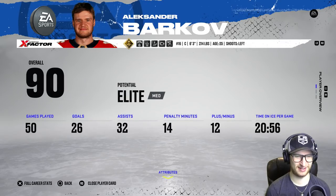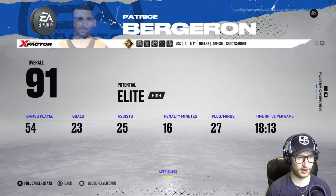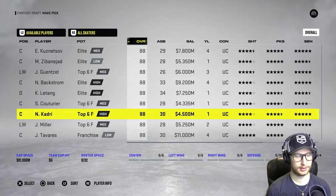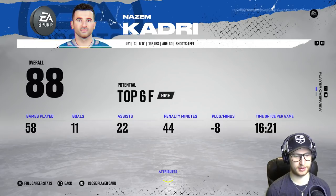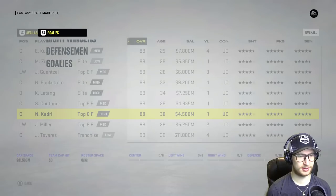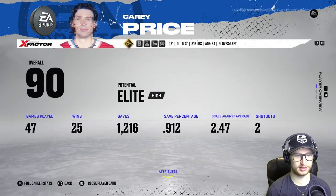Barkov doesn't have any X-factors, right? Yeah, of course not. Well, this could be tricky. Let me see what I can find. Kadri — 88 overall — is the first one I found without any abilities. He's good, and he's on a 4.5 million contract. He's not going to be gone but — goalies, I can't take X-factors or abilities either.